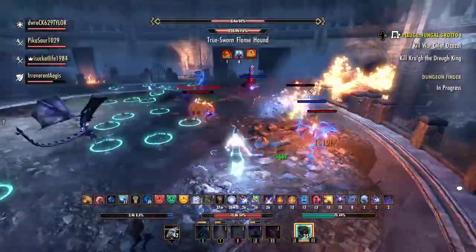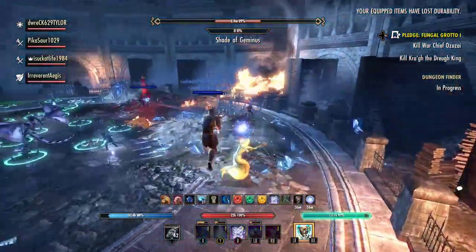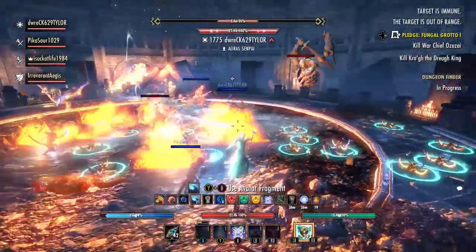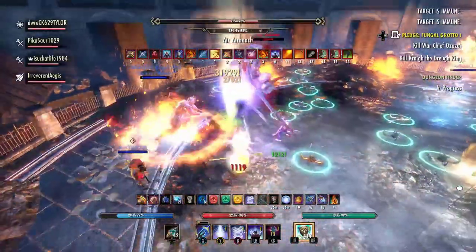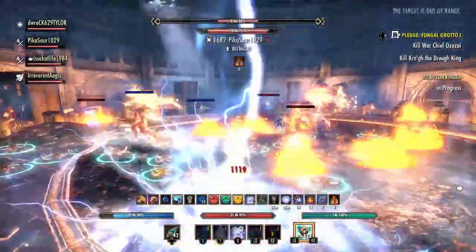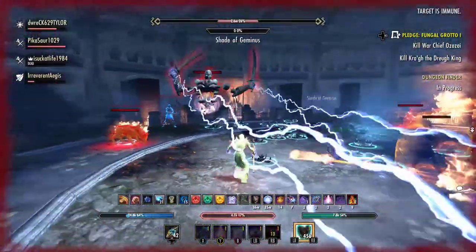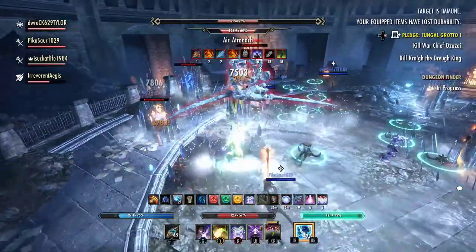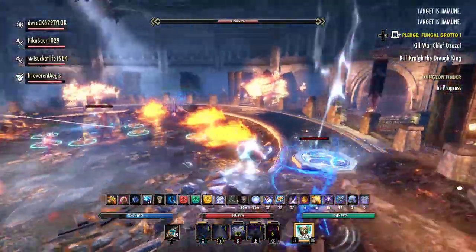You'll see that my magicka is pretty much gone, so I try not to block, but then I get hit by that Quick Strike and instantly die. That was a problem, but we did have someone holding on to that Ice Avatar synergy, so we could freeze everything at 30% — but since I died, he hit that synergy right away instead. We didn't really need the synergy anyway, because we have four DPS, and burning down the air atro and handling adds isn't really that big of a deal. I made the mistake of not refreshing crit surge when I had the opportunity to, so I died again, but somebody ressed me right away.